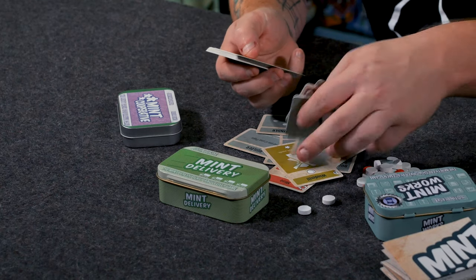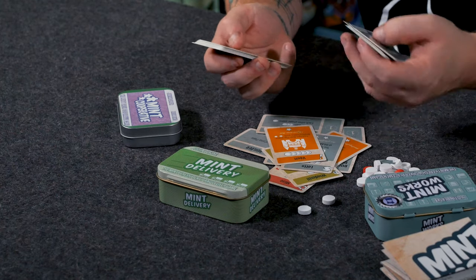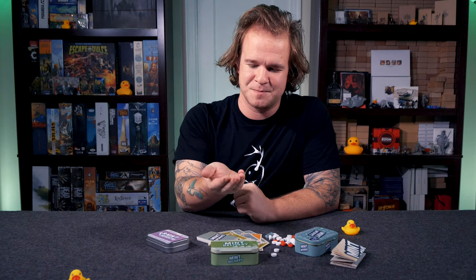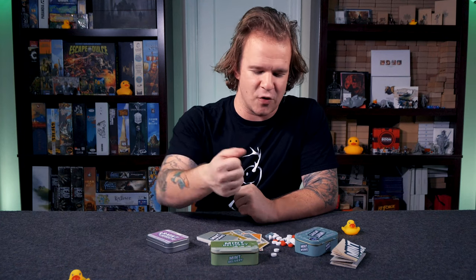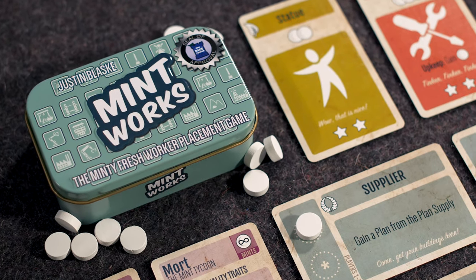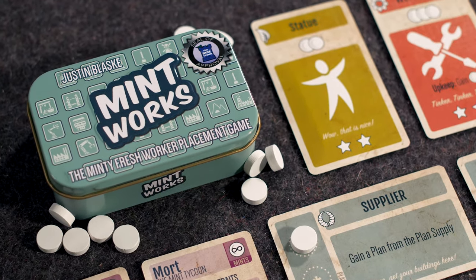You can have a mine, get a truck, have a windmill, design a lotto, have a vault for extra victory points, construct a museum, or have a gallery. You're designing and growing the community where the Mintworks factory is located, using the mints themselves as the resource. These mints became so popular they constructed an entire town around their creation. But what's popular can't stay localized for too long, and that's where Mint Delivery comes in.